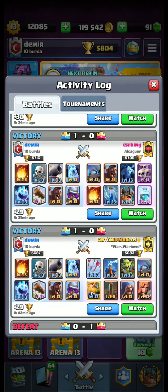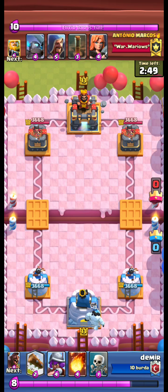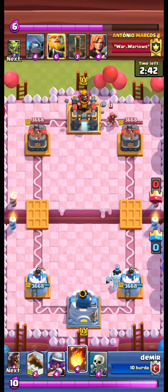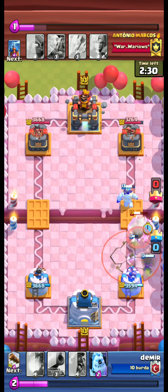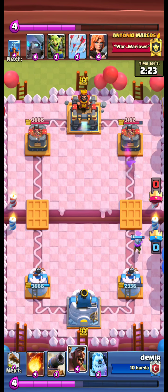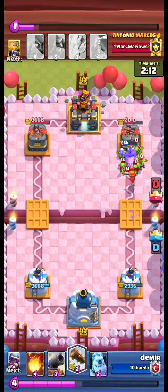Let's start with this one. We are facing Antonio Marcos. We put our ice golem at the back. Opponent puts down the wizard — let's fireball it, hitting the tower and the wizard. Oh, Royal Giant. I really don't like Royal Giant. Musky and skeletons take care of the Royal Giant, but it gives a considerable amount of damage to our left tower. We send our hawk — one, two, three hits. Very good.